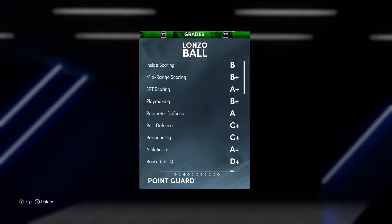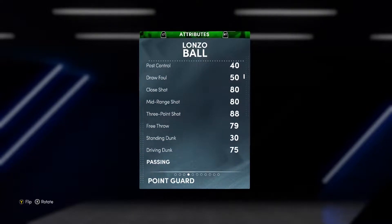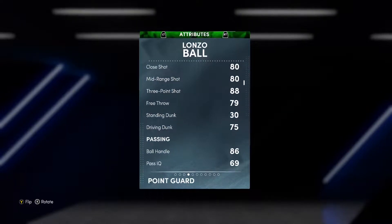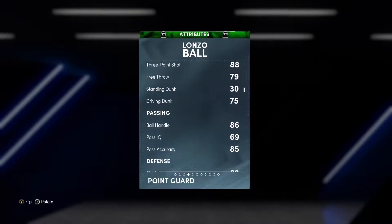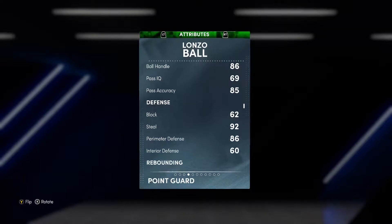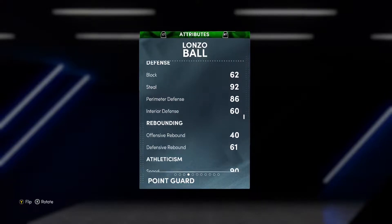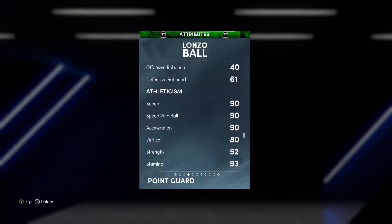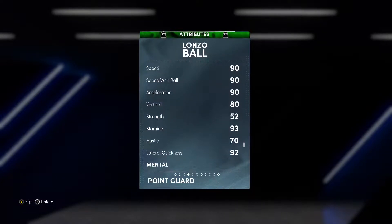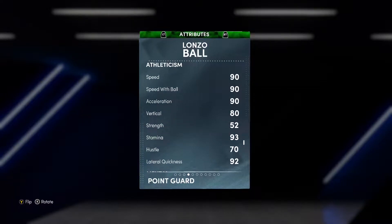Six-six point guard, 88 three-pointer — because he has the Pelican jerseys on, that's where he started to get his range up and improve his jump shot. 75 drive and dunk, which is like the minimum for posterizers. 86 ball handle. His block and interior are pretty low, but 92 steal, 86 perimeter defense, no rebounding, but 90 speed, 92 lateral quickness, 80 vertical.